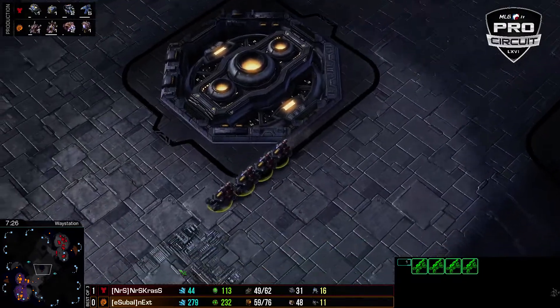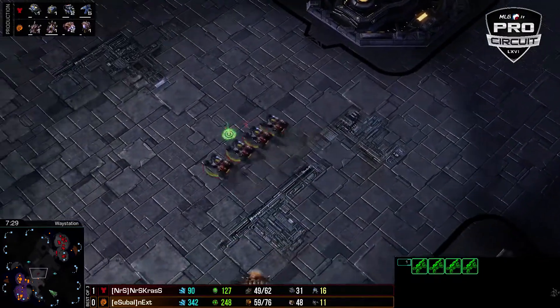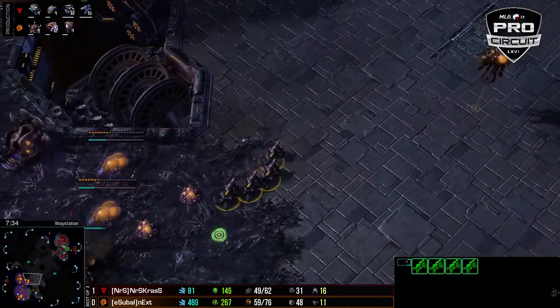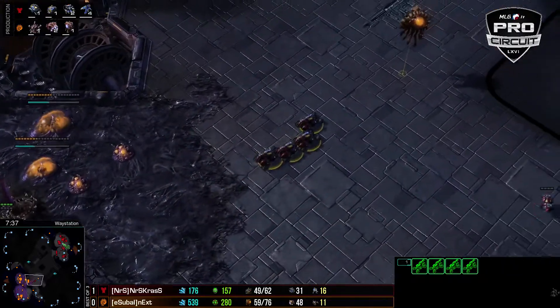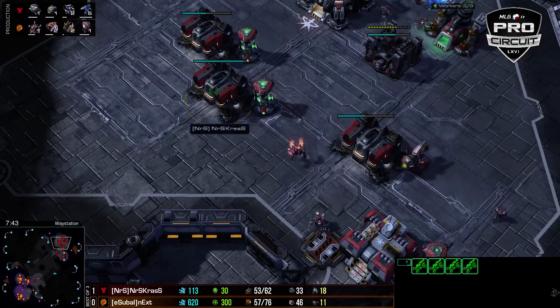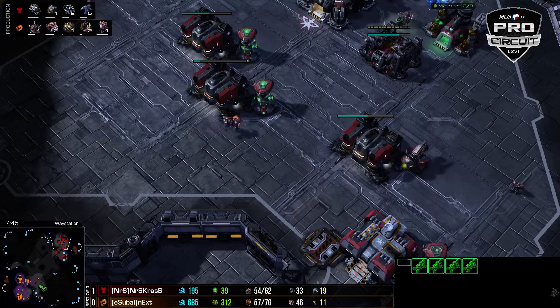Look what he's making from the reactors — reapers! Oh no. Because there are roaches coming out and he hasn't seen the roach warren yet. This could be extremely good by Next — look at us predicting the exact build.